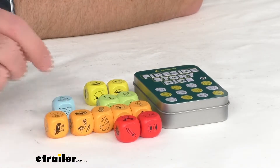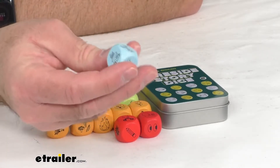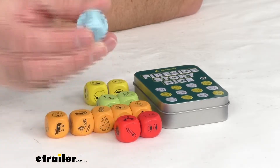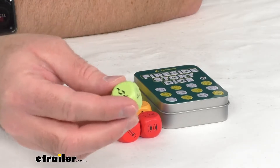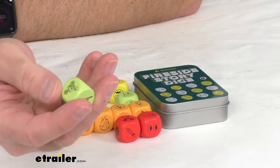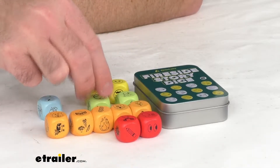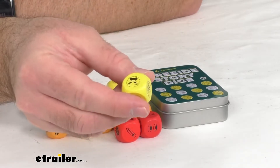And then when you move to blue, blue is going to be settings — so places, settings. You've got a palm tree there it looks like, mountains. And then you move to green — green is going to be activities. It looks like that's fishing, boating, baseball. And then yellow is going to be for mood and emotions.